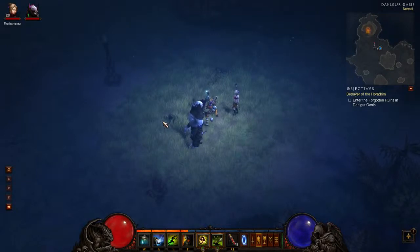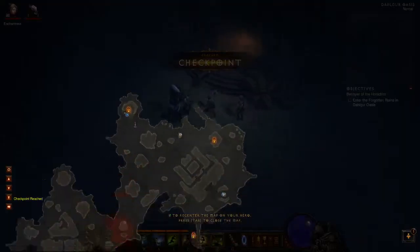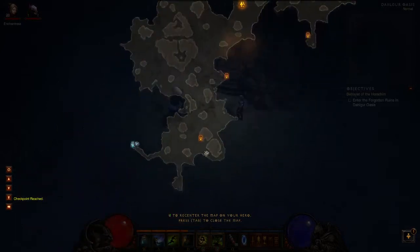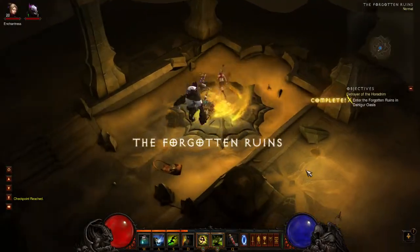Hello guys and welcome back to Diablo 3. Last time we finished exploring the entire Dalgur Oasis — this place, this place, and this little bit. We did all the optional side dungeons, so now all that's left is the Forgotten Ruins, where we're hopefully going to find Zoltan Kul's head.